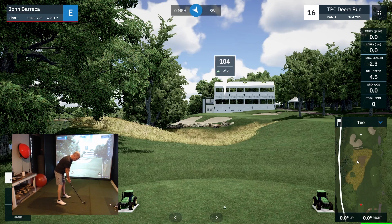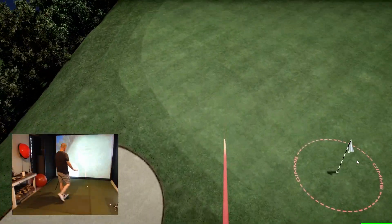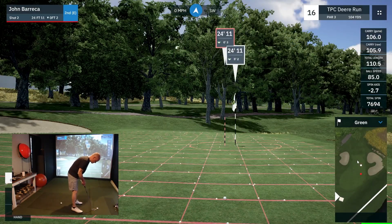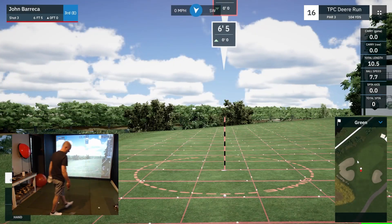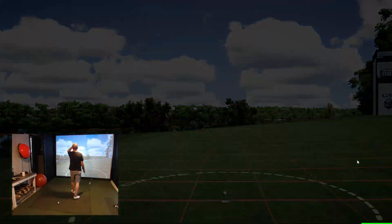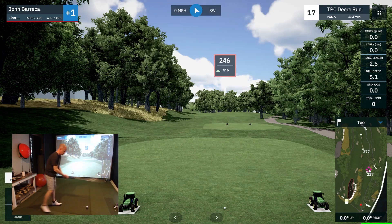On the 16th par three — this is a short par three. This will be a gap wedge; I just want to make sure I get it there. Which I did — not a bad shot. About a 25-footer, a little downhill. Let's see if I can hold the circle here. And no. Scrambling for par. That happens a lot too. So we're plus one with two to go.